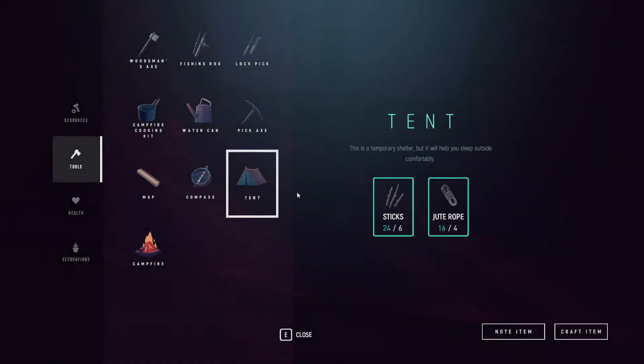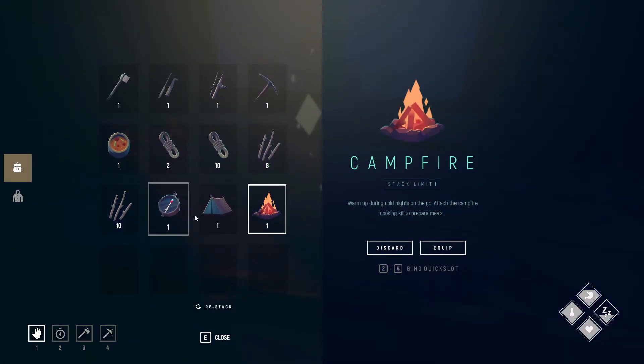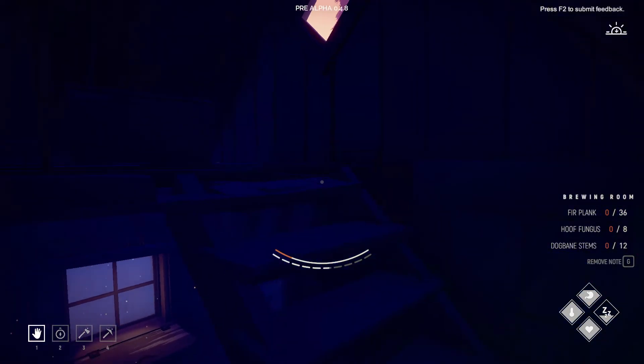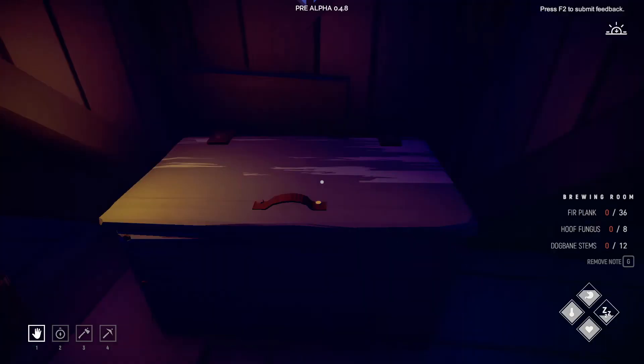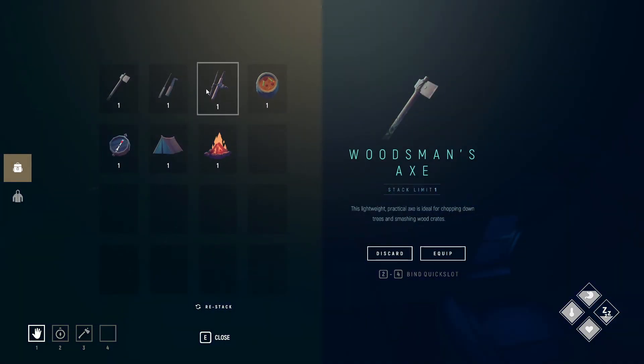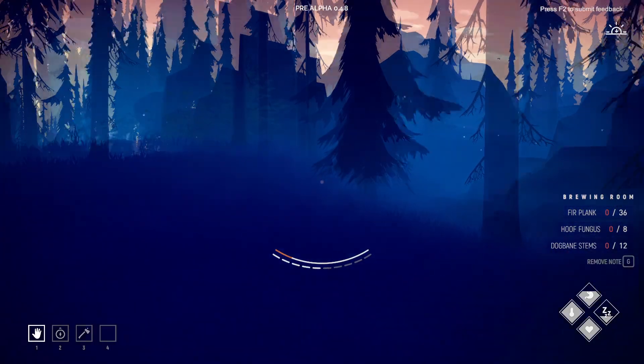We just need the campfire kit and we'll be pretty much ready and stacked to go out. Should we go out on a night expedition? I'll take the fishing rod with us because some fish actually give us like half hunger. We'll leave our pickaxe behind — I don't think we'll need it where we're going. We just need a campfire, our tent, and our compass.